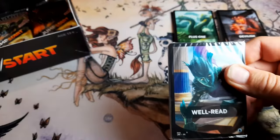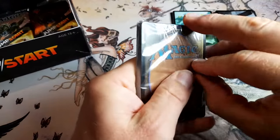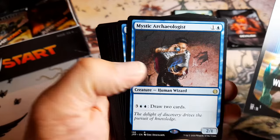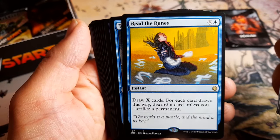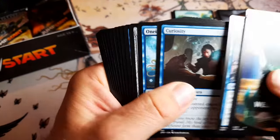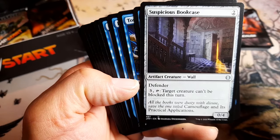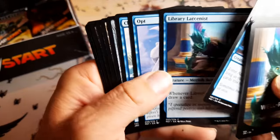And there's a Fraction — well read. Unicorn was also very... Mystic Archaeologist. Red the Runes: draw X cards, for each card drawn discard the card unless you sacrifice a permanent. Creaken Curiosity. Species Bouquets: target creature can't be blocked this turn. Pretty funny. Tome Anima, but a bit expensive. Opt.